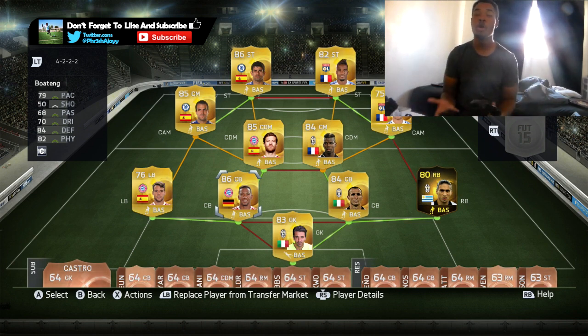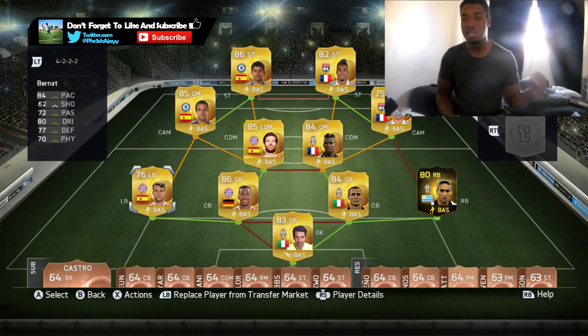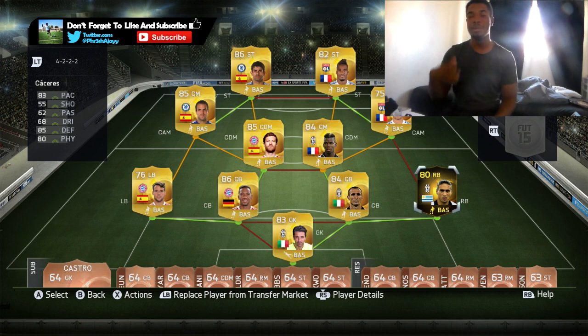Pace, defending, physical — what more do you really need? Moving on, we have the go-to left back in the Bundesliga, Burton Yak. This guy is going to be cheap — 84 pace, 80 dribbling, 77 defending, and 70 physical. He's the one you're going to go to if you do not want to purchase Aliboy. He's a very all-around solid left back. On to the right back — we're using Ceras, who was just good at right back because he has a medium-high work rate, so he does sit back.